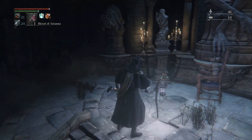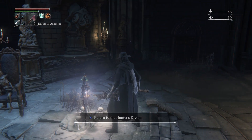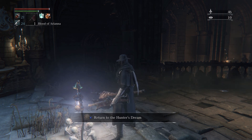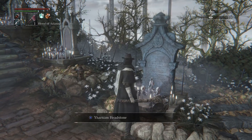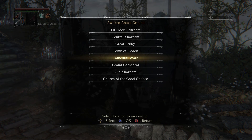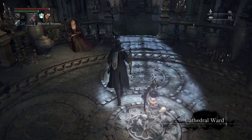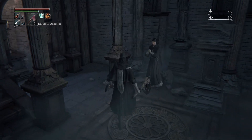One thing we can do, just to double check, is go back to the Cathedral Ward and see if our blood echoes happen to be there. We also have another reason to return here — we can see if the lady has come over to the chapel. And she has. So now we can talk to her. She says: 'Oh, brave hunter — you're alive. Thank you very much.'